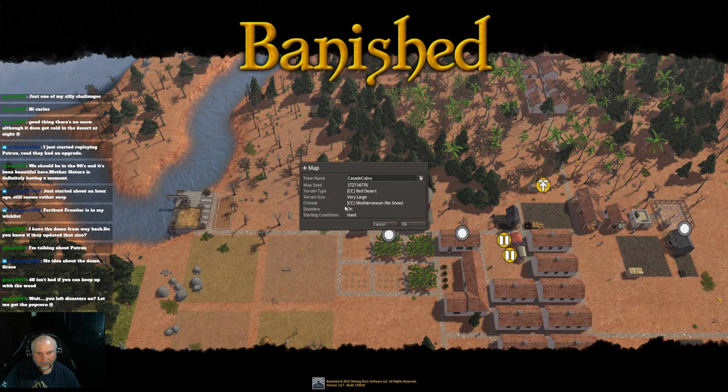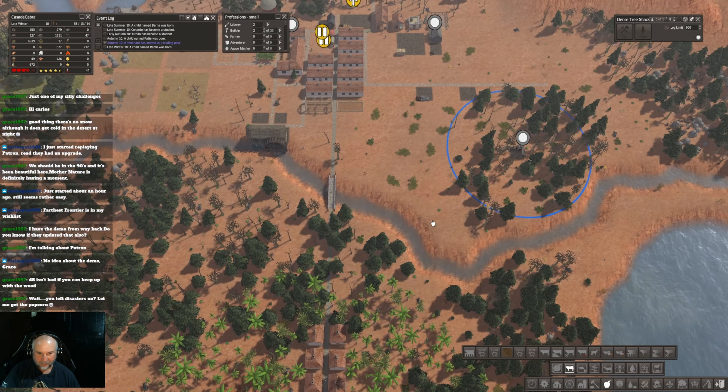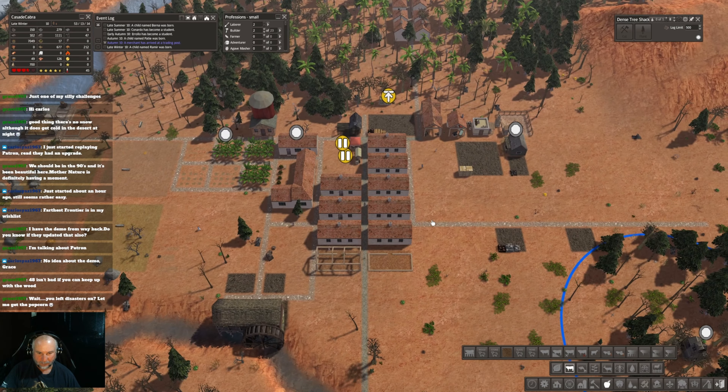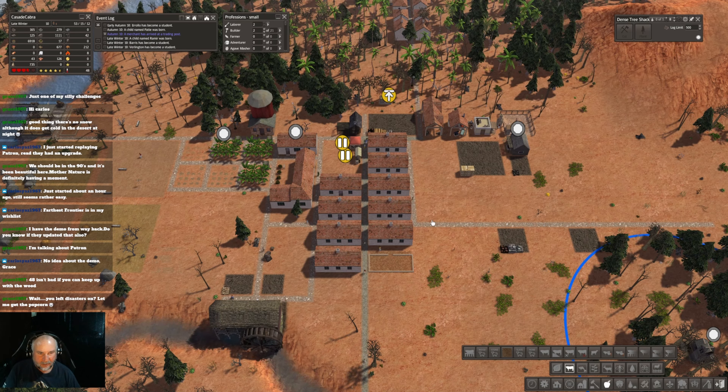I was gonna see if I can get two pastures — I'm pretty sure I did this 20 by 20. Okay, so we do two pastures there. I turned disasters on just for a change here, trying to make myself do different things. Well, I mean, I'm still gonna drink coffee and stuff — that won't change.